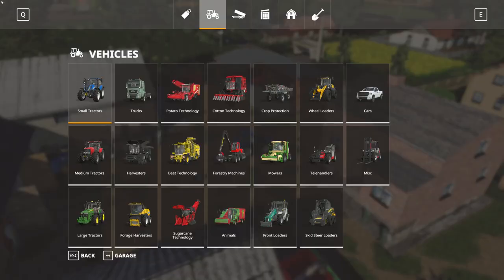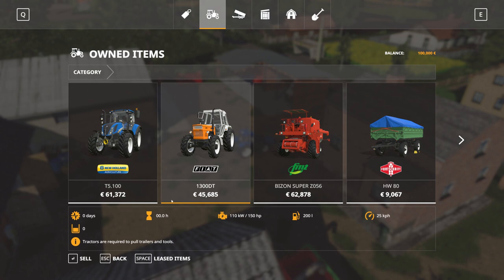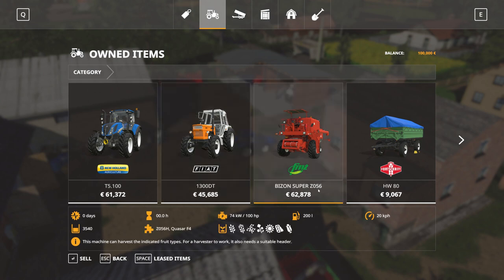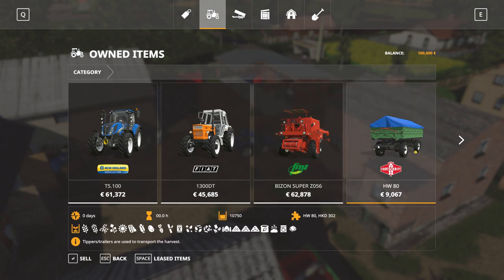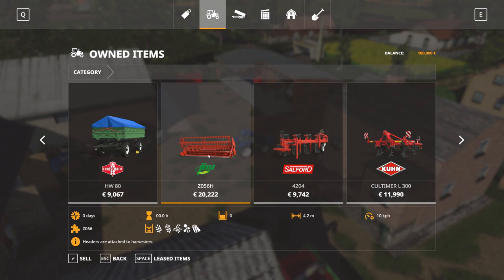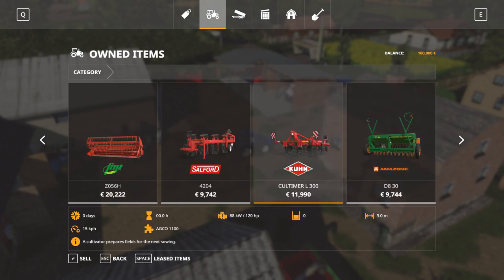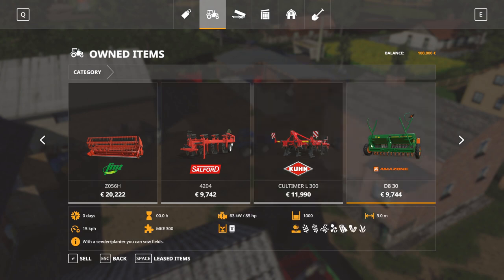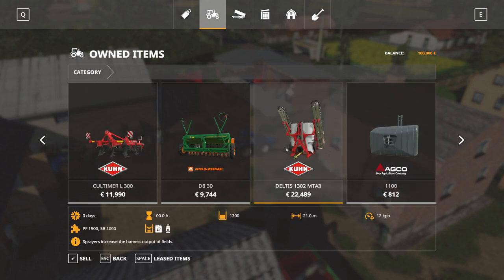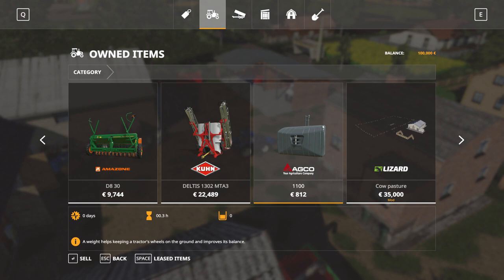Now let's check the starting fleet. We start with the T5-100 at 199 horsepower, a Fiat 130-1300DT at 150,000 — your workhorse if you wish to keep it. The smallest Bison Super Z-056 plus a small fortuit trailer, perfect for this map because it can manage rough angles. You have a Bison front attachment for the header, the smallest Salford plow, a Kultimer L300 three-meter cultivator, Amazon Cedar, a Deltis sprayer, and a front weight plus the whole array of farm animal enclosures already deployed.